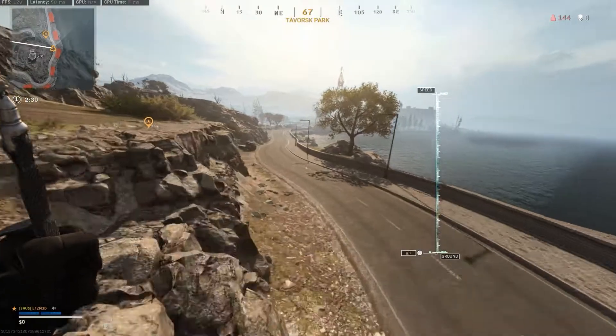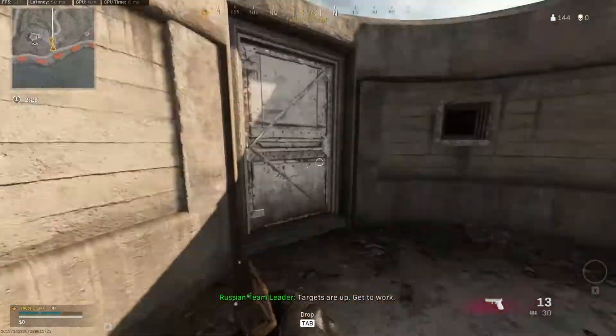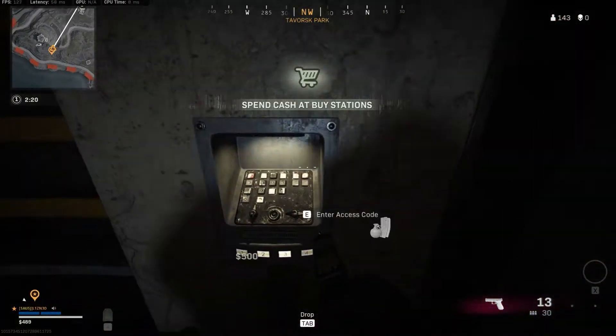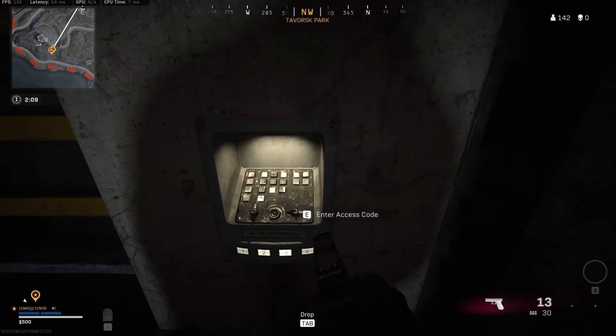With all that being said, that's not why you're here, and that's not why I'm here. Therefore I'm going to show you each easter egg location and that location's corresponding code so that you know where to drop at the beginning of each round to get instant high tier loot. Now whether you survive it or not, well that's up to you and your skill. I hardly ever survive it because everyone and their moms wants to go there it seems like.